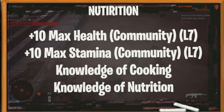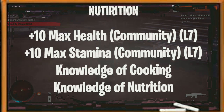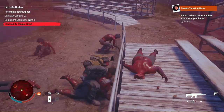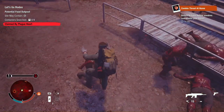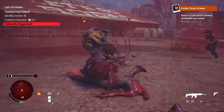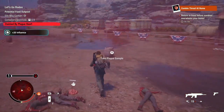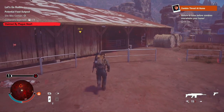The second and final specialization is Nutrition. Nutrition allows for crafting nutritious snacks, improves the stamina boost from feasts, reduces the stamina penalty for rationing, and occasionally your community will receive a bag or two of nutritious snacks. Once you reach level seven, you get a ten point increase to max health and max stamina for each and every person in your community.